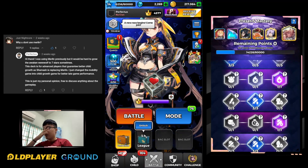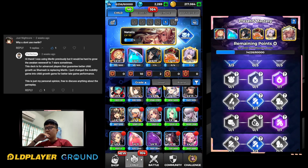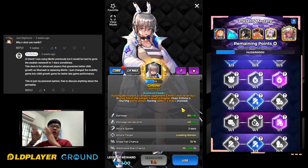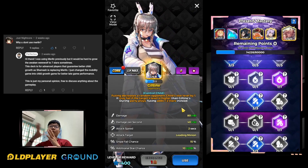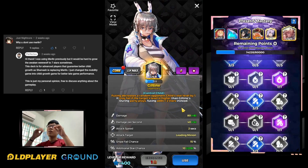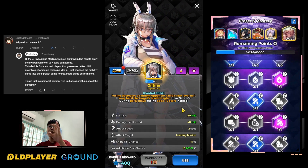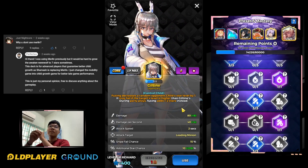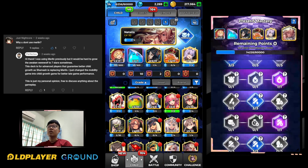Just before we end the video, one good thing about Merlin is that when you are actually facing an opponent with Jiltin - this sniper - having Merlin is definitely going to save you and beat the opponent easily. Because you get to swap the position of your child without decreasing any of your star level. Your child is safe as long as you have Merlin. You just need to read the animation and swap on time. That is basically how you can utilize Merlin's mobility to counter Jiltin.